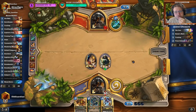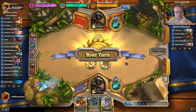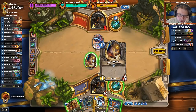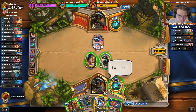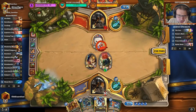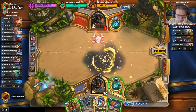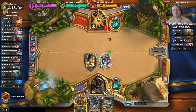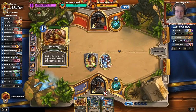Next turn, Houndmaster — probably on this one. Do I take one guaranteed damage? No, I'll gamble. I don't think one damage is going to be that important right here. If this one kills the Emperor Cobra, I get two more damage this turn. And if it didn't kill the Emperor Cobra, then I would Houndmaster the Emperor Cobra — although then it would be vulnerable to Flanking Strike.